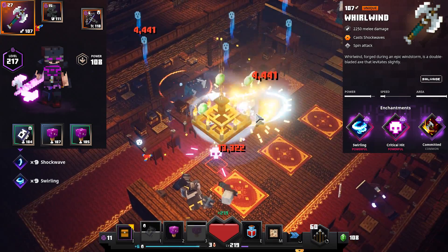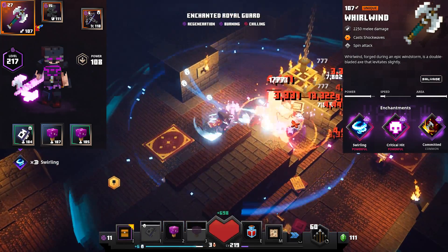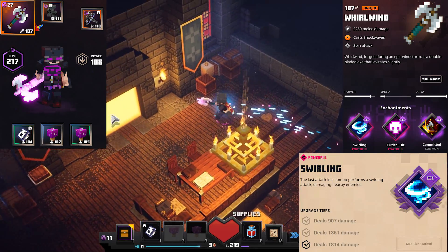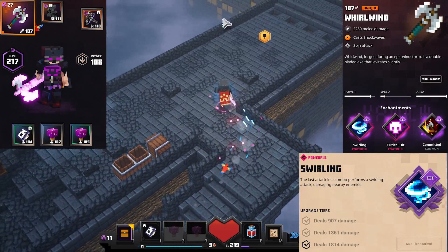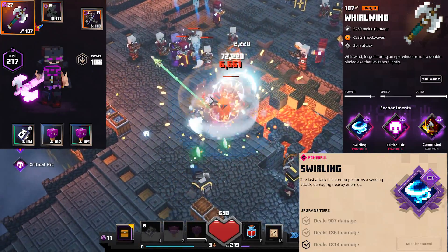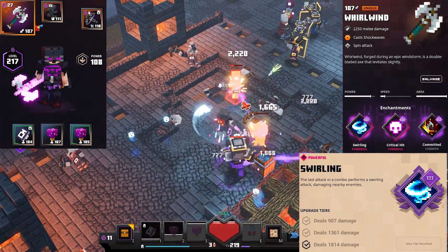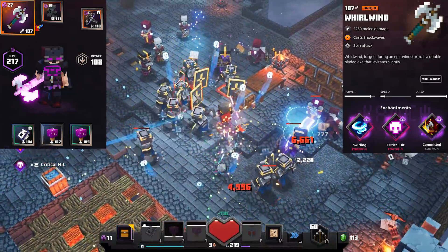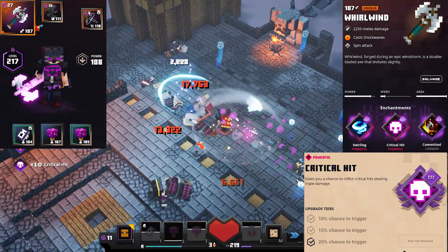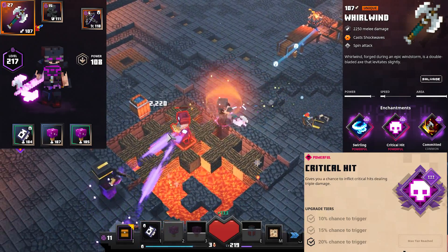Now, to look into the enchantments that we want for our melee weapon. None of the enchantments are a must-have, but they will boost your damage by a lot, so it is preferable that you have them. The enchantment with first priority is swirling. This deals a large amount of damage all around us on every single combo hit, which is every second hit with the double axe weapon type, so we are proccing this very often. This is a very consistent, big damage boost that we really want on our weapon and will make clearing mobs, and especially packs of mobs, way easier. The next enchantment that we want is critical hit. This has a 20% chance to triple the damage of a hit, and it also stacks with other percentage damage increases, so you can get some crazy critical hits.